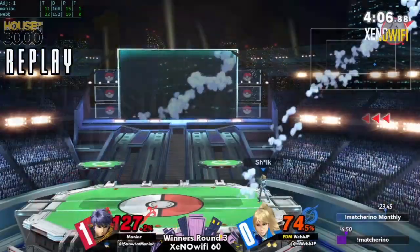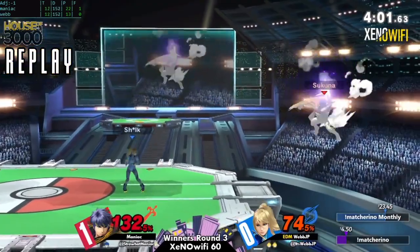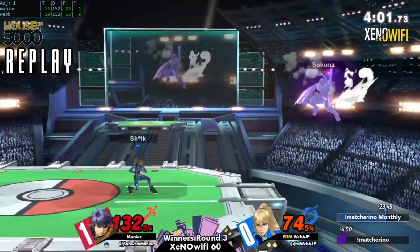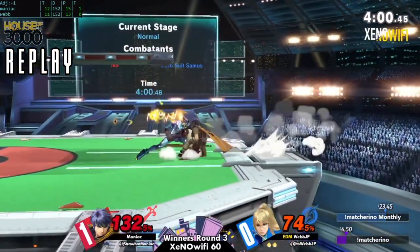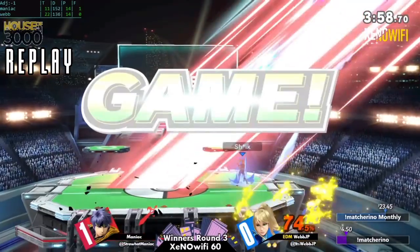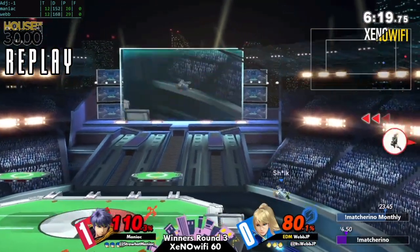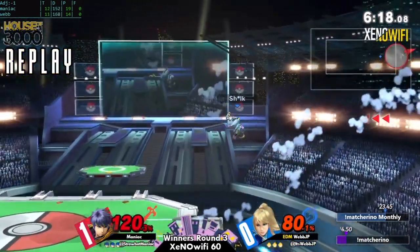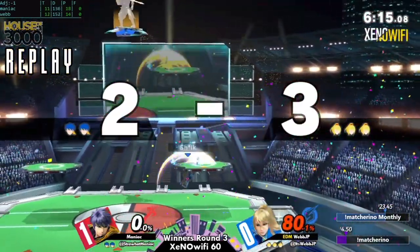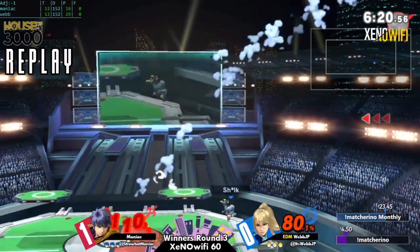The winner here potentially faces the winner of Zane and Tom. Webb might not have an easy bracket — there are a lot of good players in attendance tonight. Tom hasn't been competing lately, so if he's making his return he definitely wants to show up. And that edgeguard was just so good — recognizing that Ike's options were limited and double tapping off the stage to make sure he had no chance to recover.